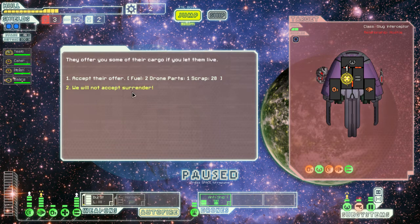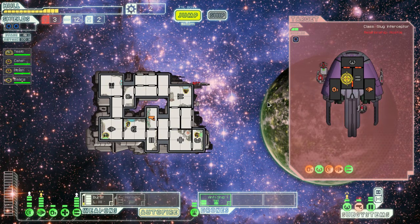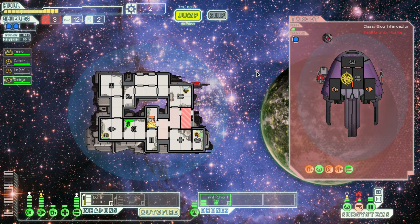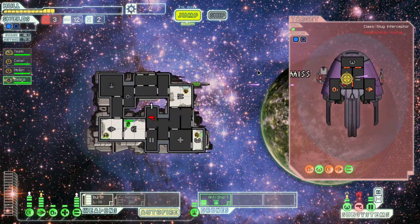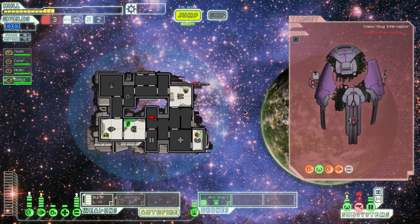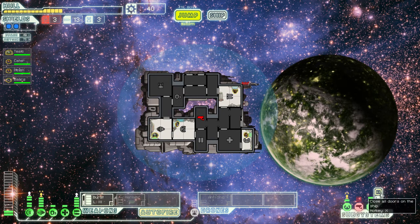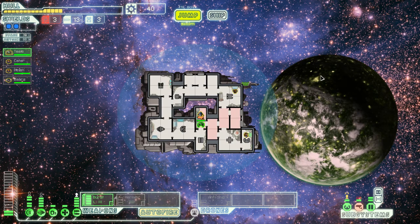He's surrendering, but that means he's about to die anyway, so I will not accept surrender — his shields are gone. Let's put the fire out first. I want you to stay there and finish him off. He's only got one hit point left. One more burst should do it — and fire! He's gone. 45 scrap, which because of my repair arm means I get a little bit of hull back, although not as much as I would like. Burst laser is definitely better than what I was doing.